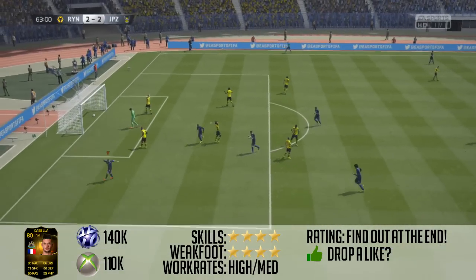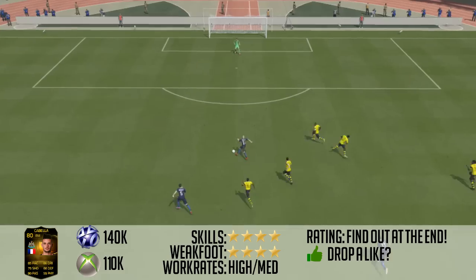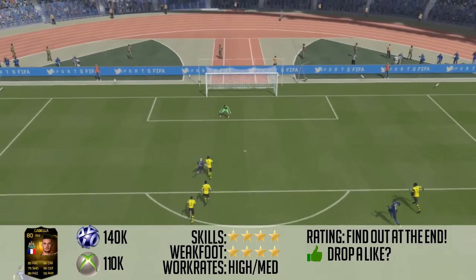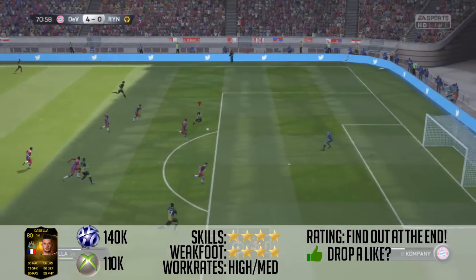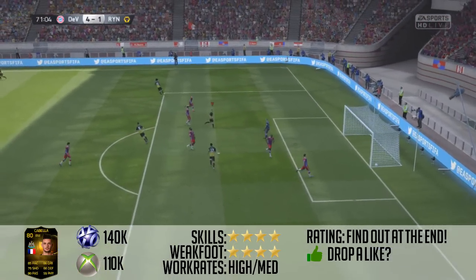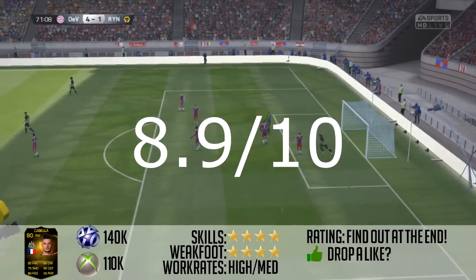His weak foot, his dribbling, his shot, his pace, his passing — they're all really good stats. If you're going to pick up a right mid that's French or from the BPL, I'd say go for Remy Cabela. I haven't tried him in any other position than right forward, but he played really well there. If you enjoyed this review, leave a like down below — let's hit 35 likes. Leave a comment below on who you want me to review next. I give him an 8.9 out of 10.